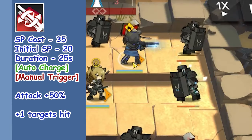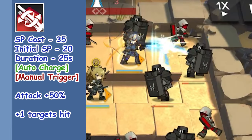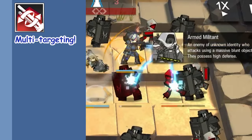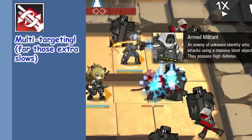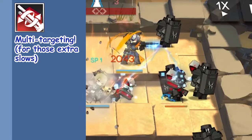Skill 1 is called Binary Reload — it raises attack by up to 50% and hits two enemies per attack for up to 25 seconds. Not the worst skill in the world; it's not every day you get multi-targeting, and since every attack slows due to her subclass, it's more than your usual do-more-damage stick. An option for sure.